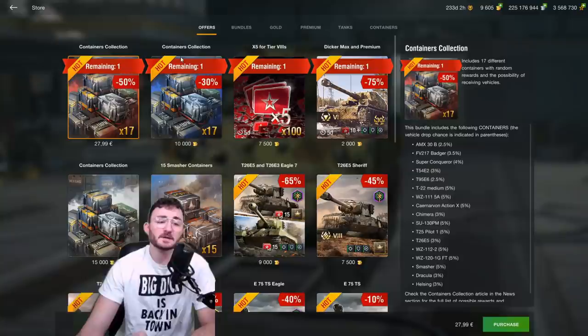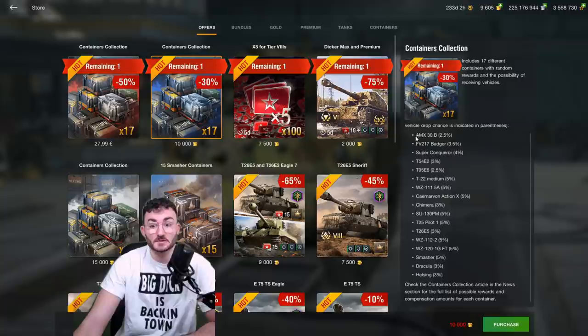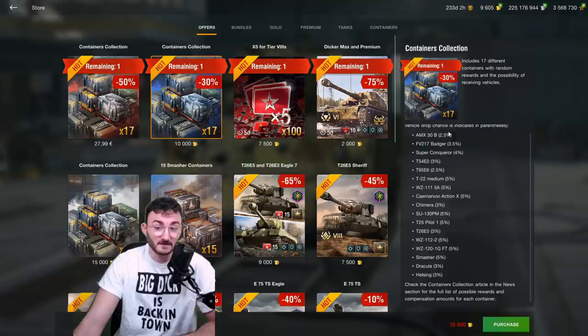Before we start off that video I just want to show you something. This morning I saw that Wargaming added back the containers collection bundle into the shop. Before we talk about Loza, I know it seems quite juicy as an offer because you see all those juicy tanks everybody wants — those rare and extremely effective tanks on the battlefield — but they are extremely hard to get.